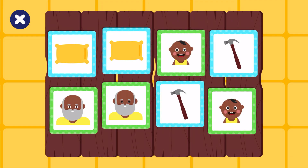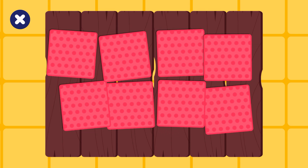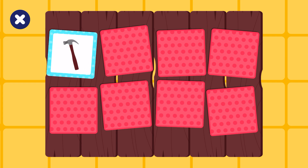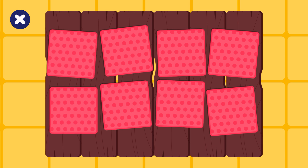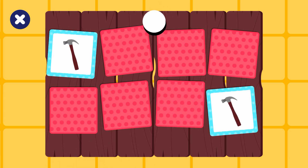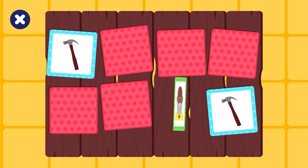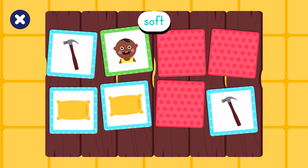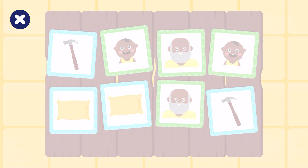Let's play memory cards and learn about adjectives. Tap a card. Hard. Old. Hard. Soft. Let's find a match. Old. Hard. Hard. Soft. Old. Old. Young. Old. Soft. Soft. Young. Young. Young. Old. Young.